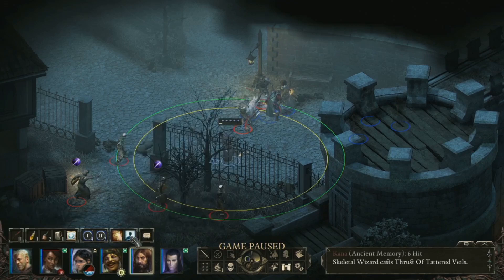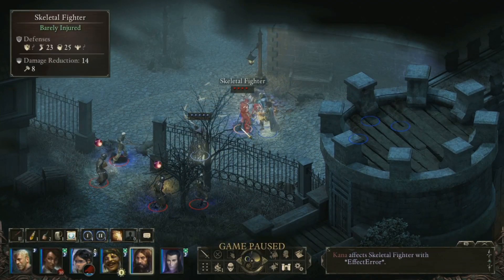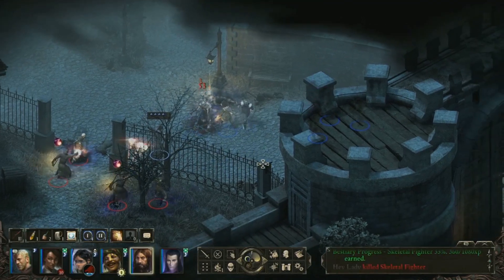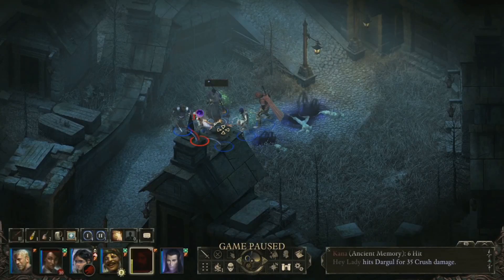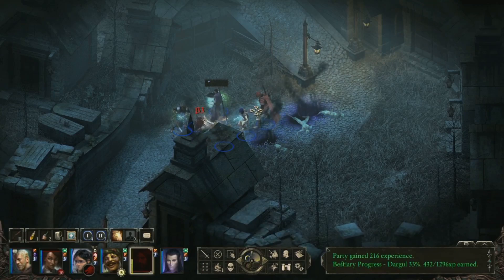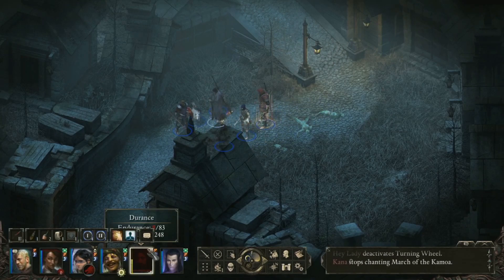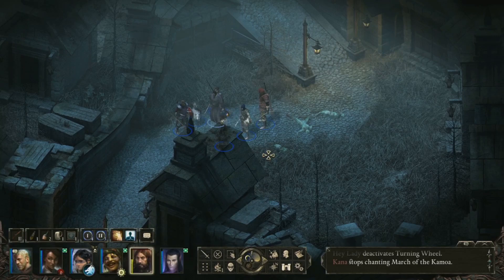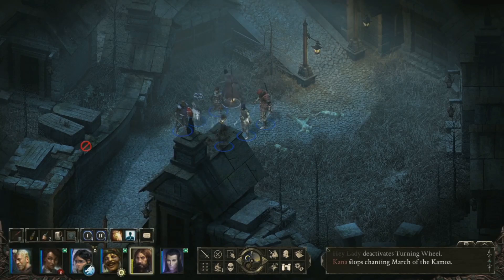Durance is probably going to get smacked. Health does not regenerate, so you have Endurance — it used to be called Stamina. Endurance regenerates after fights. Durance's Endurance is now coming back, but you notice the bar on the left here, that's his health. That's long-term damage and that does not come back — that only comes back from resting. Or he can actually use Field Triage and heal himself or someone else. It's a talent. He can only do that once a day, so that can help stall things a little bit.